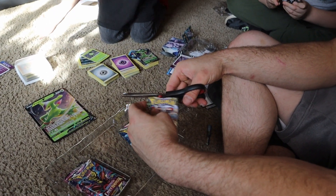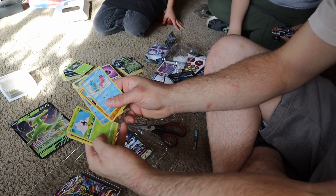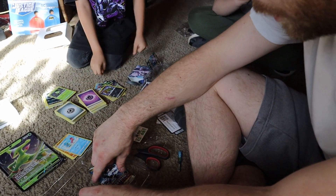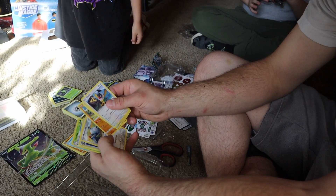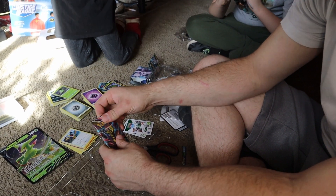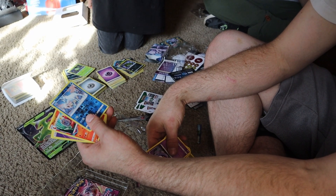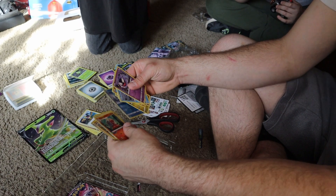How is that going to fit in with the others? Pack one: Sword and Shield Lost Origin pack — that's a good one, and it's gold. Next up: Sword and Shield Astral Radiance pack — no holographics in that one. Then another Sword and Shield Lost Origin pack — ooh, a Ghastly!